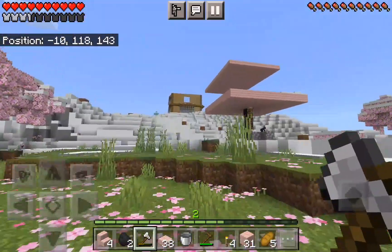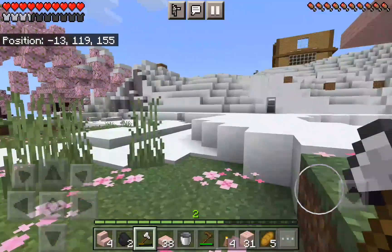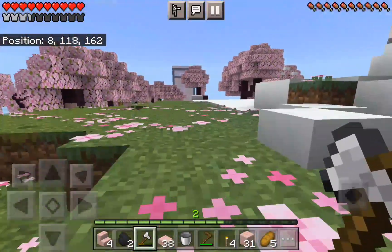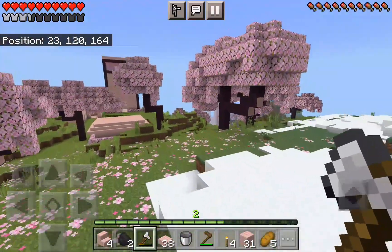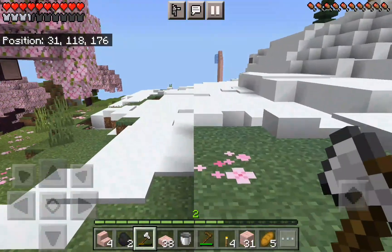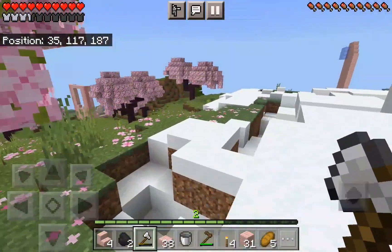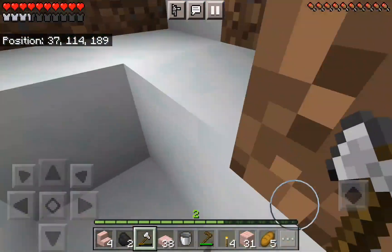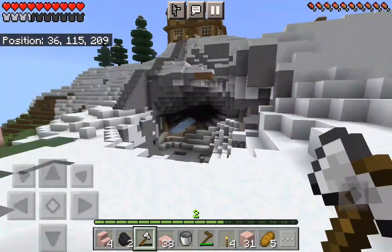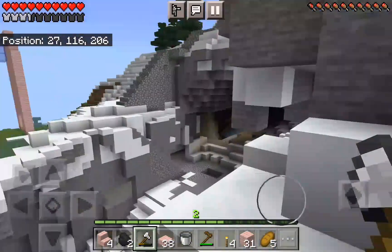Evan upgraded his house a little bit — his old house. But today Evan is not in the video. Sadly. And then I will show you guys crabby otter's new house. He's been working on it. Do you have anything? Where do you want to be? The dirt biker does stuff. I dropped a lot of stuff.